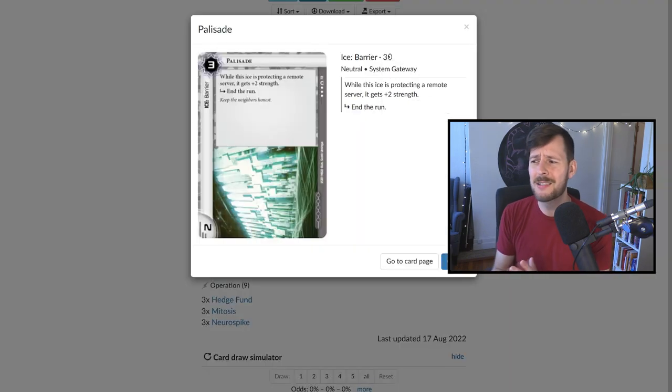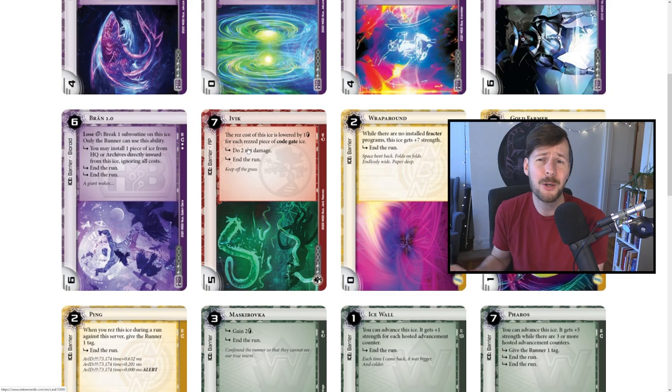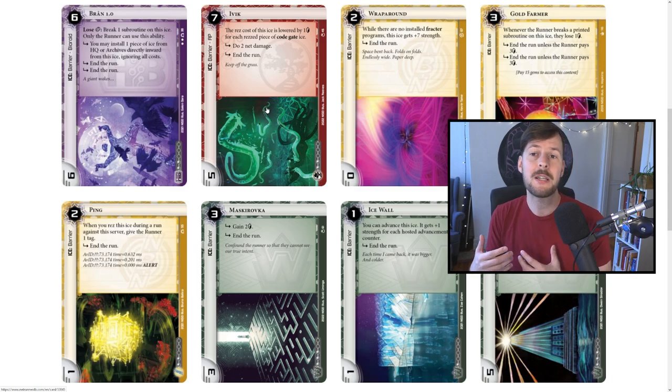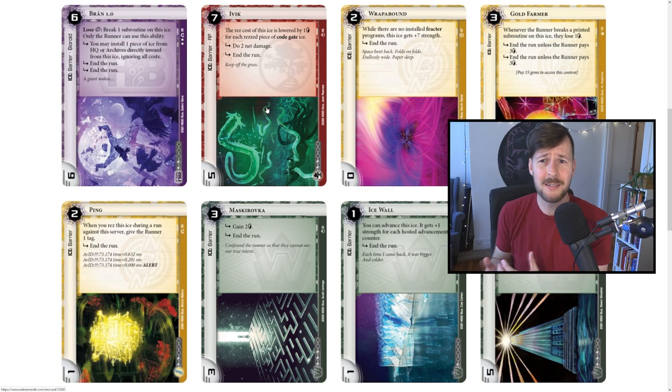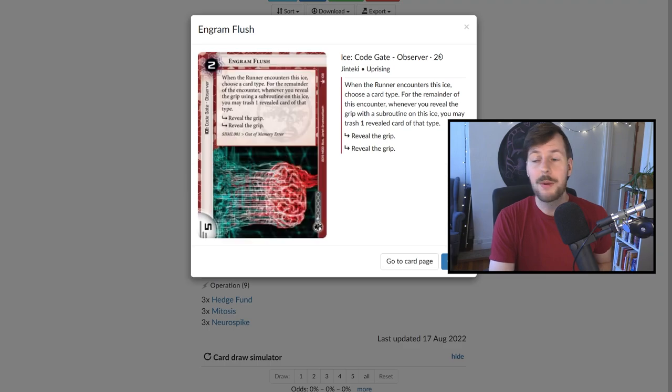When it comes to the ice: we have a Palisade, which I cut pretty quickly to put more economy into the deck. This is kind of an issue with Startup — Jinteki only has a single barrier in the entire format. This deck generally doesn't want to gear check; it's not looking to install breakers. I put in a single Palisade as our only neutral barrier just so that if we net damage away a Fracter, maybe the runner struggles — but I don't think that's worth pursuing. We have three Engram Flush — this card is just very, very good. Five strength, two very good subroutines for only two cost — it's way above curve, and in fact it's banned in Standard for being too good.